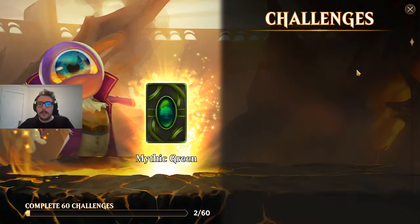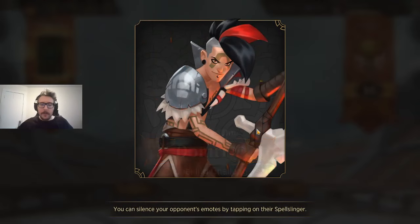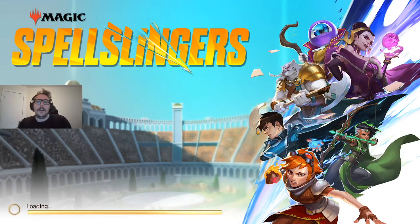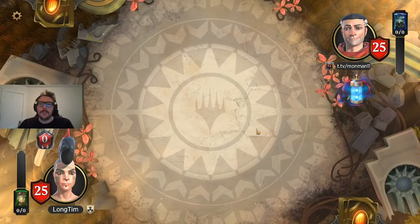I think the matchup is just really not favored towards them. They missed out on one good attack, but you really have to curve out to be faster than what we're doing. We had a pretty ideal curve with Birds into blocker into ramp, so that kind of made the difference. The rematch against MrMonMan — let's do it. They're running kind of my favorite build of the deck too, so this will be fun.